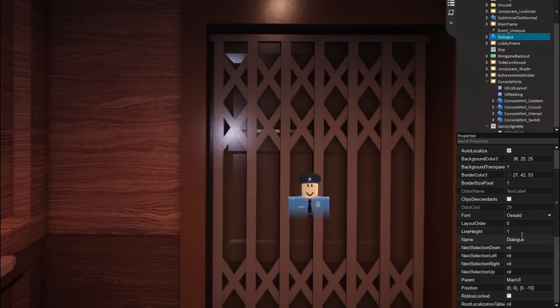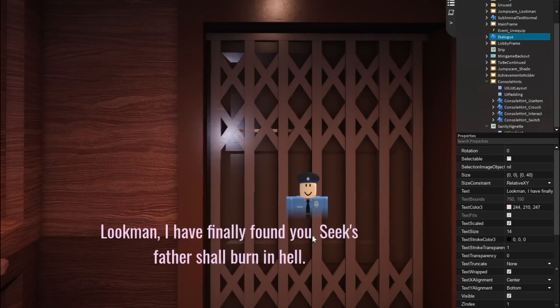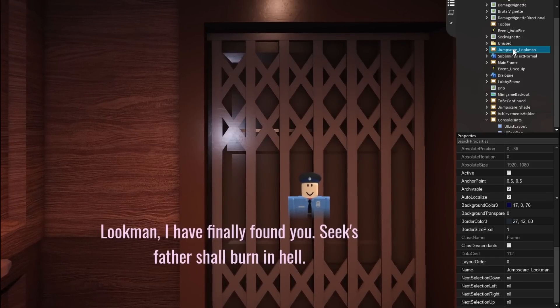For the fifth leak, this is actually pretty interesting — a legitimate one. If you scroll down in the dialogue and press visible, it says: 'Look Man, I finally found you. Seek's father shall burn in hell.' I don't know what this means either, so you guys can try to figure this out, because I genuinely don't know.